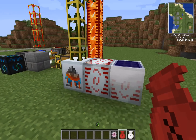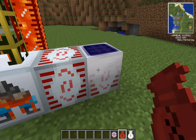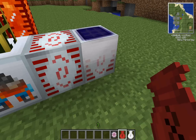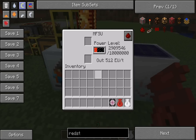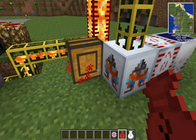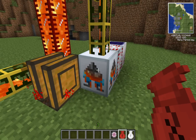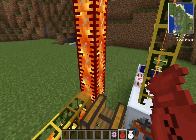So let's begin with the lava solution, which is beyond overpowered for what it is: a high voltage solar panel, an MSFU, and your lava fabricator. Lava fabricators are an IC2 thing that creates lava, as you can see.